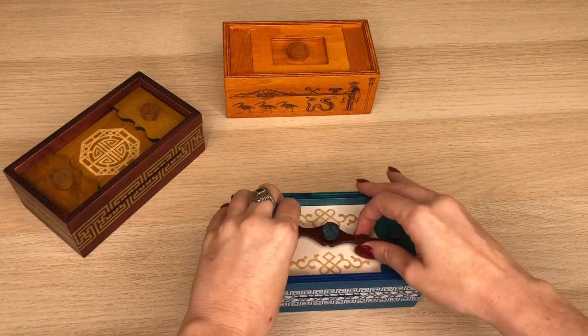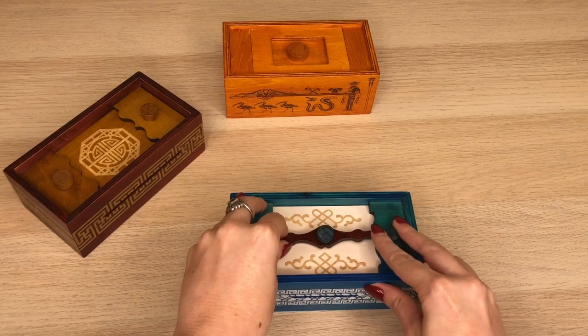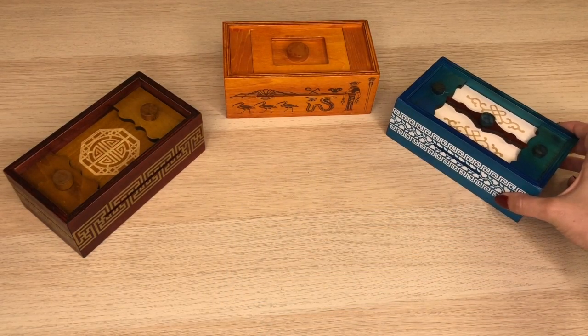To slide it back in you kind of have to pull that clockwork piece up again, re-maneuver the white piece so it's centered, and then push it back down. That's Pandora's Box.